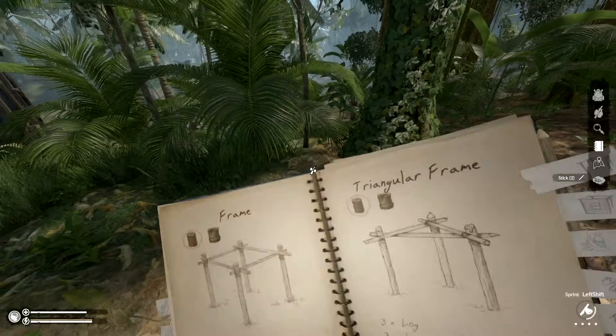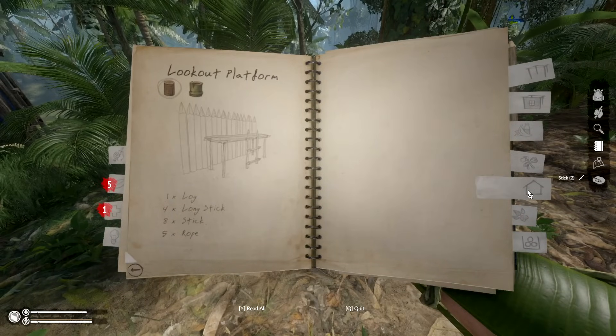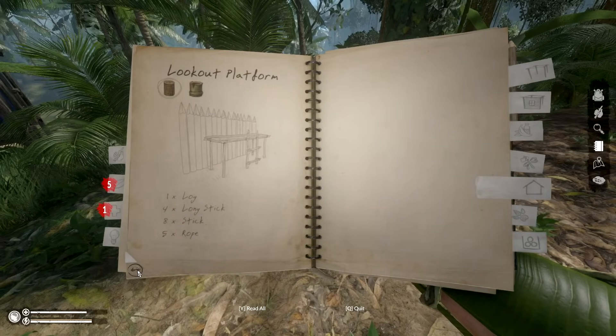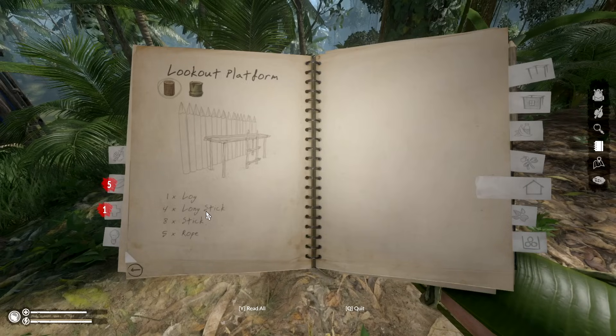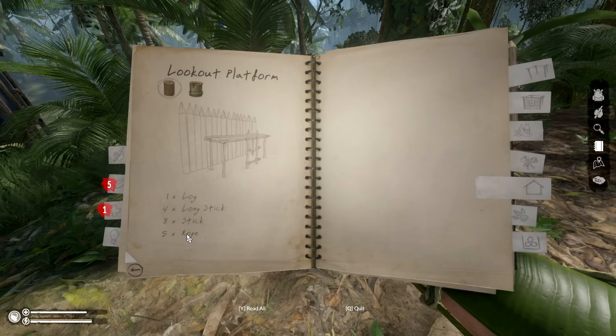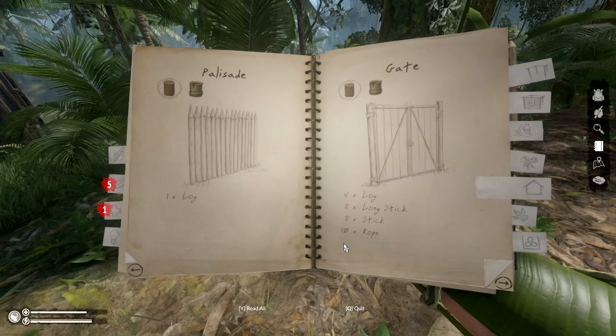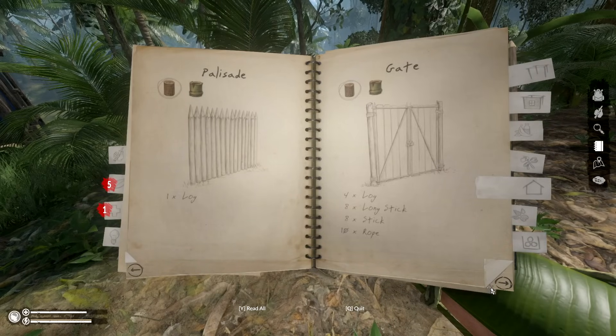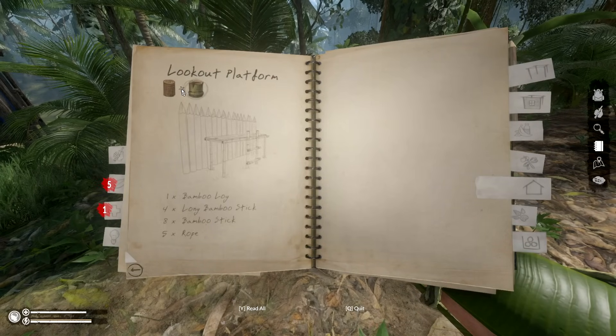Let's open up our notebook and see what's what. It's in here — we've got the lookout platforms that hook up to the actual gates. It takes one log, four long sticks, eight sticks, and rope. So it's good to collect those things early.